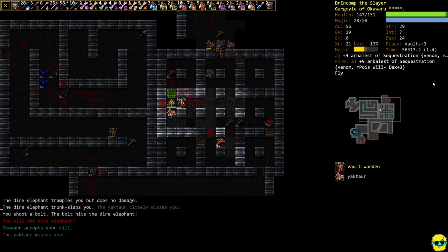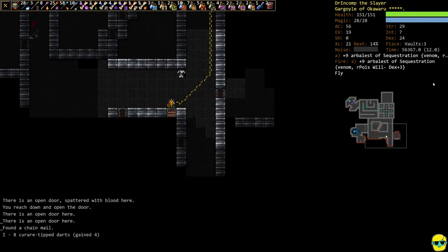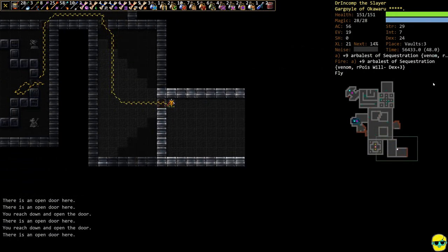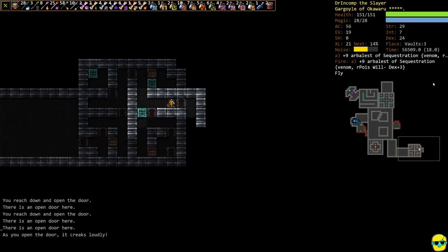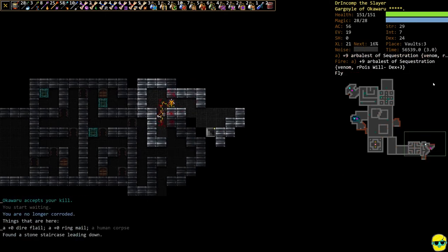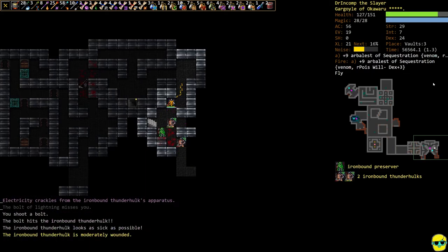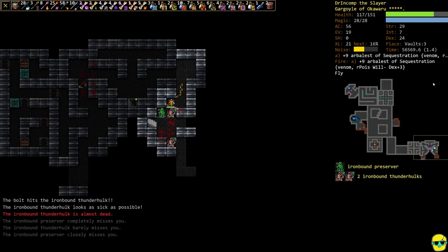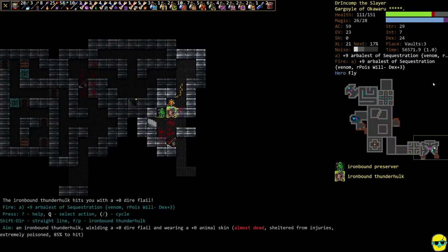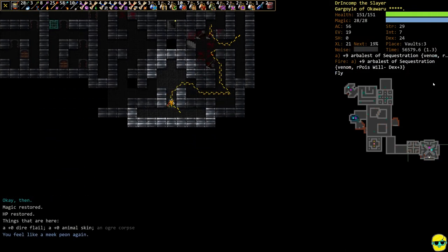I'd prefer not to be getting hit from both sides but what can you do. There's the crypt — we don't need it. There's an entropy weaver, let's get him blasted. I rested there until my corrosion wore off. Now this could be hard because of the walls — metal walls — so it's extra scary with electricity. That guy's got to go.